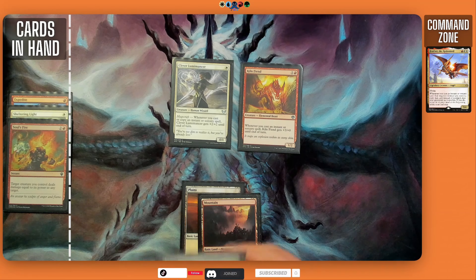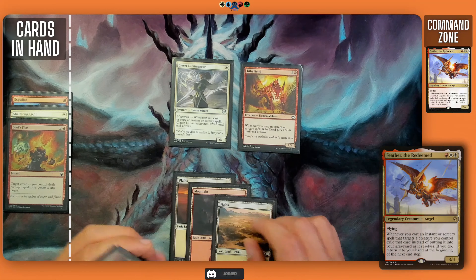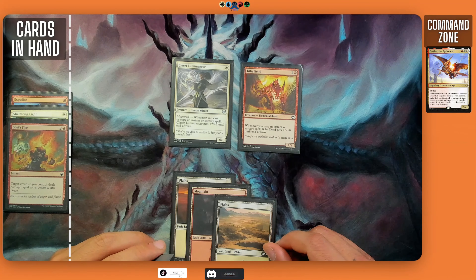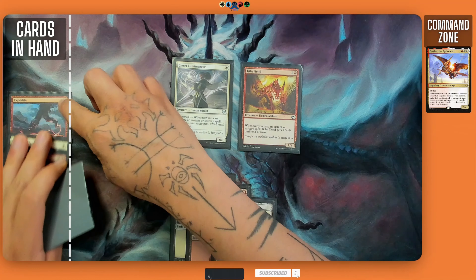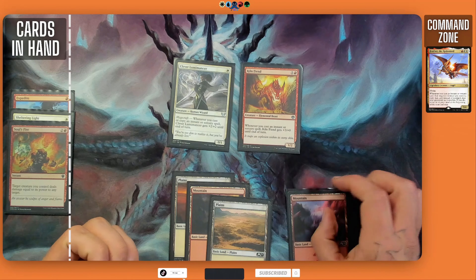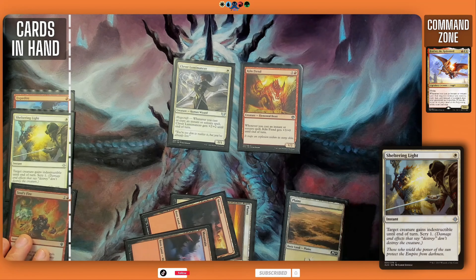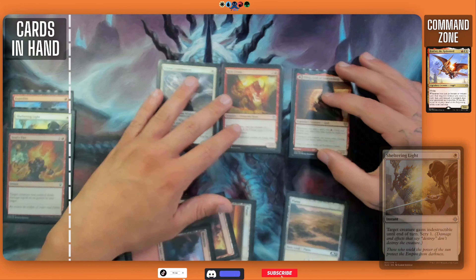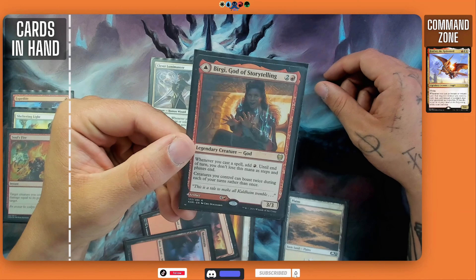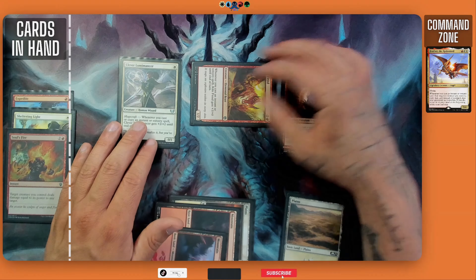We draw into a Plains. Technically we could cast Feather right now, but we're going to wait because we can play our Mountain next turn and give Feather haste using the Expedite in our hand. For now we'll get down the Mountain and tap carefully to hold up Sheltering Light if we need to save our creatures. We'll get down Birgi — so now whenever we cast a spell we add a red mana to our mana pool. We'll probably attack with Kiln Fiend depending on what our opponent does, then pass the turn.